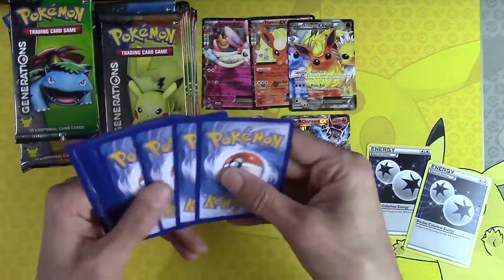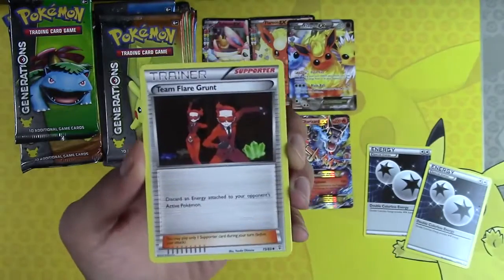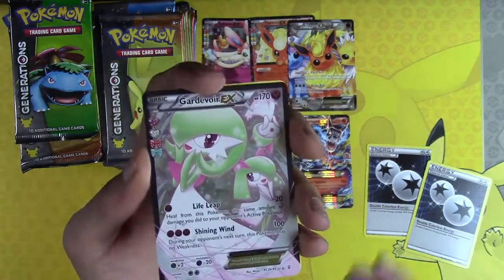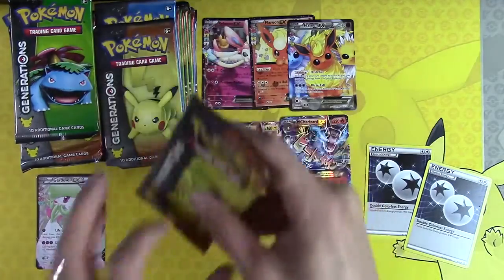Generations packs are everywhere! Flo Baby, Clement, Team Flare Grunt, Caterpie, Gardevoir EX — full art — and a Hitmonchan. Gardevoir, you can go down on the bench. Right there — you can go right there on the bench.